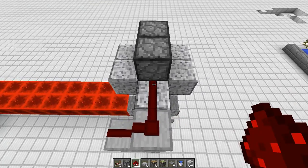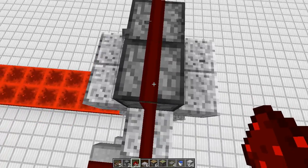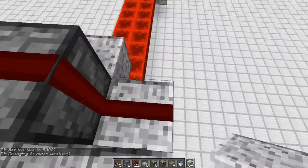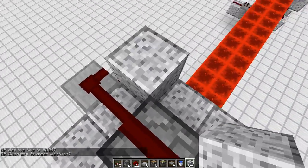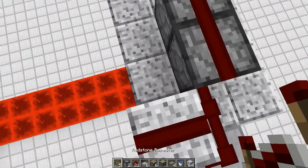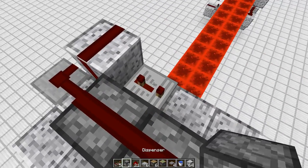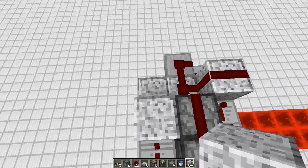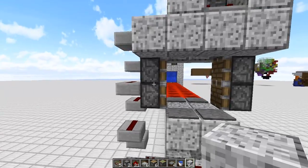Then put redstone here, here, here, and here — and that's the basic circuit done. Close this off and put a block here and a block here with redstone on both of them, then a repeater facing this way and one facing this way. Set each to four ticks and put a block right here. Your redstone contraption is now done.